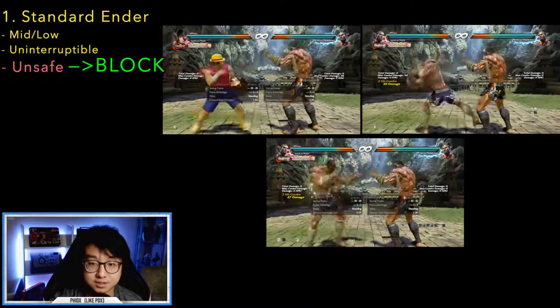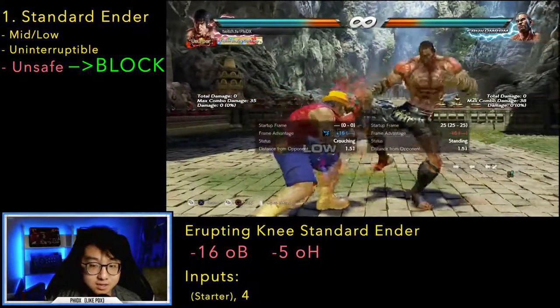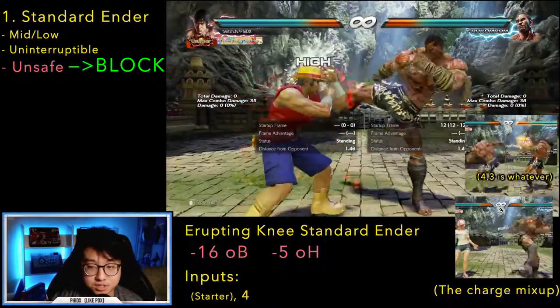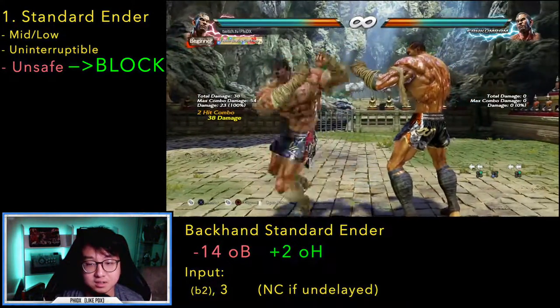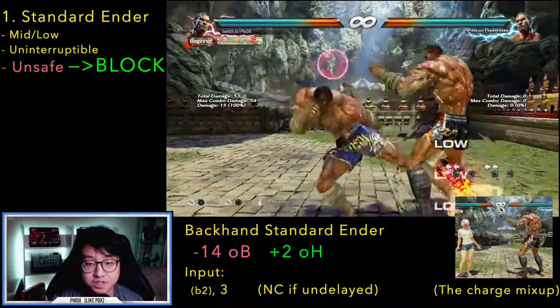The first class is the standard ender — a mid or low that's unsafe but can't be interrupted. Erupting Knee's standard ender is his down 4: minus 5 on hit, minus 16 on block. He has a high extension as well, but it's barely used and not very notable. None of the standing 4 extensions are delayable either. Backfist's standard ender is a low kick from back 2-3: minus 14 on block, plus 2 on hit.